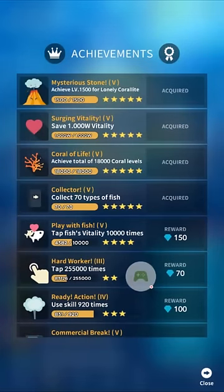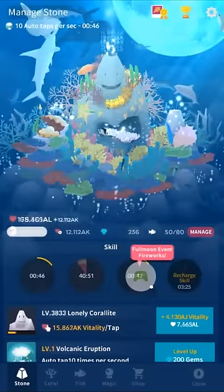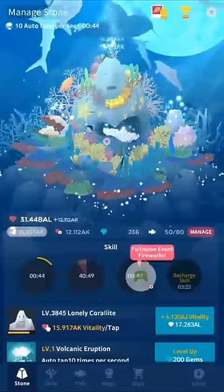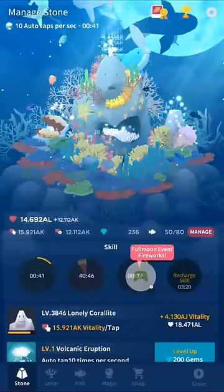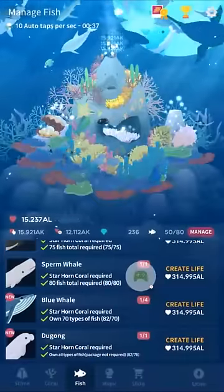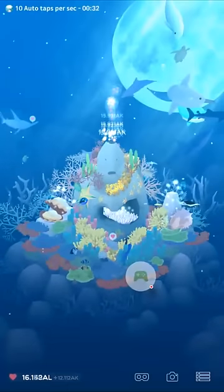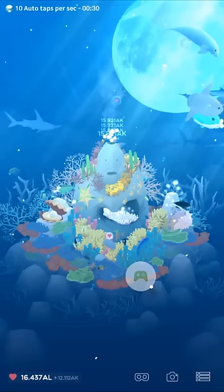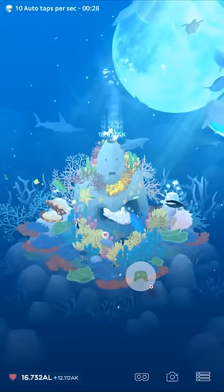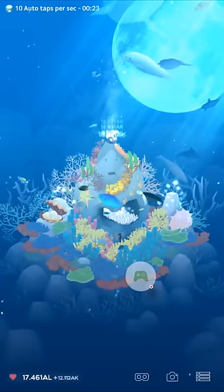You end up having to tap a lot. For 'Coral of Life' you have to tap coral 18,000 times, and upgrading your Coralite — which upgrades your main production — accounts for a lot of taps that you can't skip by using your skills smartly. So I do kind of object to the necessity of those taps. But all in all, once you progress a lot, you just enjoy your aquarium and get a new fish every few hours if you want to. It's very chill and I rather like that.